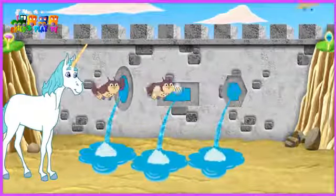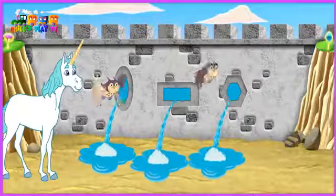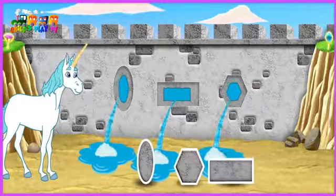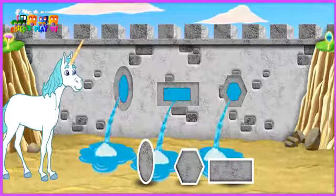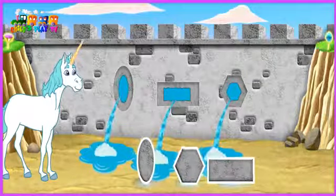Muy bien! Excelente! Way to go! You did it! The mini-owls are gone! Now, help Unicornio use his magic to fill each hole with a shape!